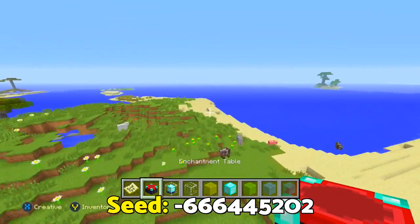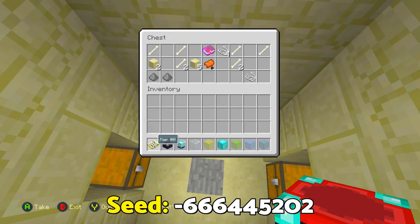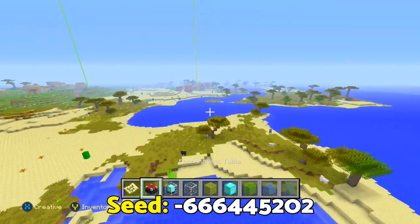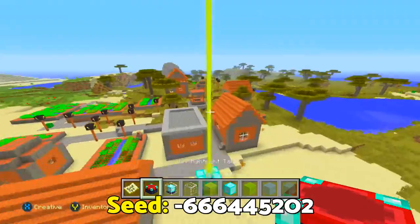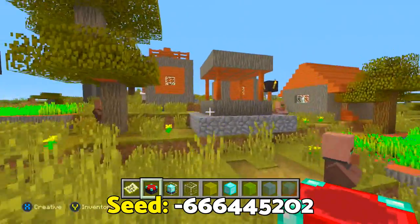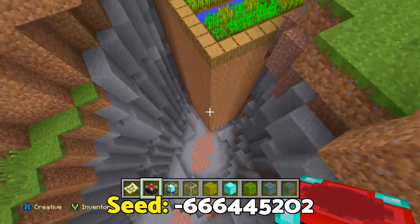Now for seed number three — this one is really, really cool. Right off the bat I spawned near a sand temple straight in my face. Looking in the chest, there are a bunch of items to help us survive, including an enchanting book with Looting 2. Nearby there's a village as well, and I'll put all the coordinates in the description. The chests in this seed seem more full than usual — some have around eight or more items, which is really weird.